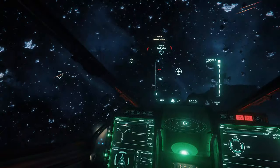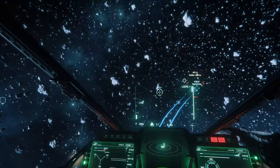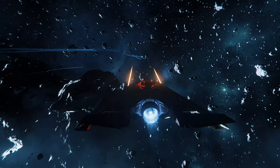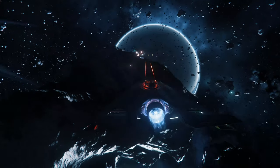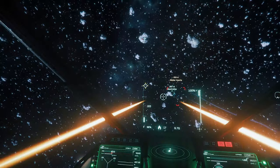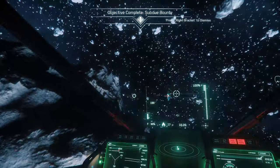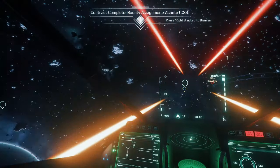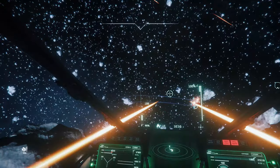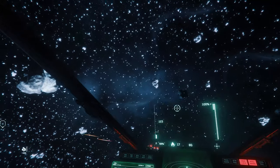There we go — that's my contract target eliminated. I'm going to deal with the supporting crafts now to make the extra money. You can see the payout there: $2,500. The supporting craft here is a Buccaneer — they have a lot of firepower and are very, very nimble, so you have to be careful. The Cutlass Black is a lot easier to hit by comparison.